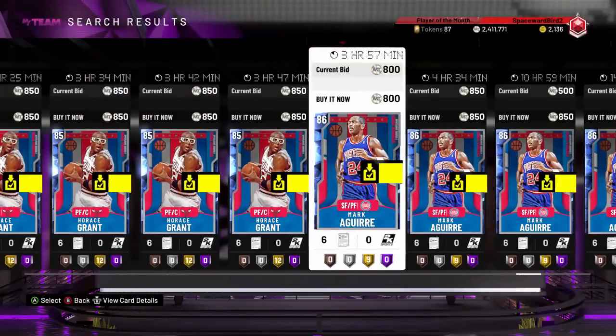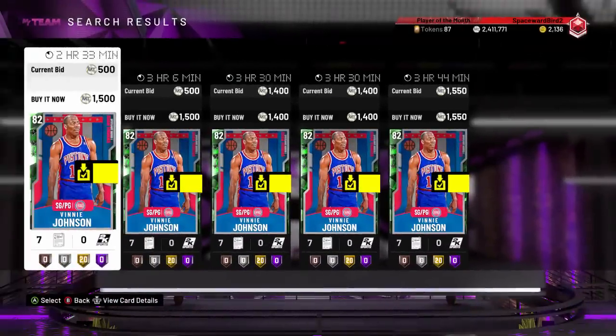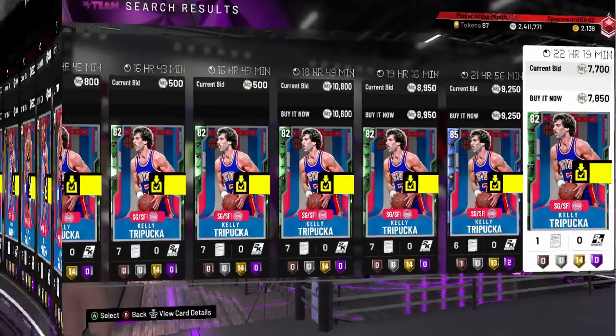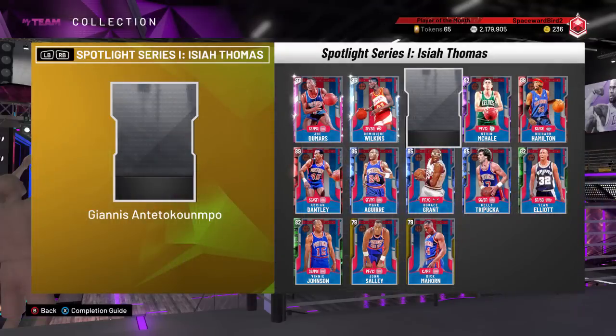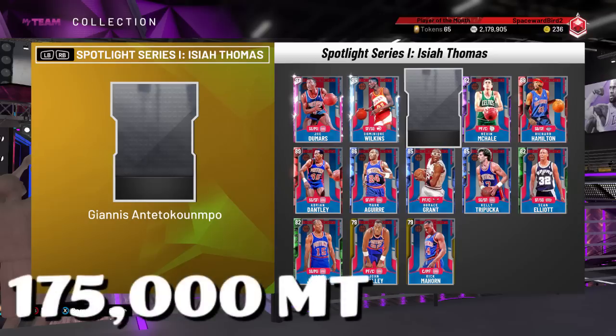Sapphires are dirt cheap — Mark Aguirre and Horace Grant you can find for $800 to $850, buy now. Looking at the Emeralds, the only non-Evolution Emerald is Sean Elliott, which you should find for under $1,000 coins buy now. Two Evolution cards, Kelly Trapuca and Vinny Johnson, definitely won't break the bank. Vinny is super cheap — the base Emerald for under $1,500 coins. Kelly Trapuca's base Emerald starts at around $8,000 coins. The two golds in the set, John Sally and Rick Mahorn, are both buy now priced at around $800 coins. So the total price tag to collect all 12 cards is around $170,000 to $175,000 MT.